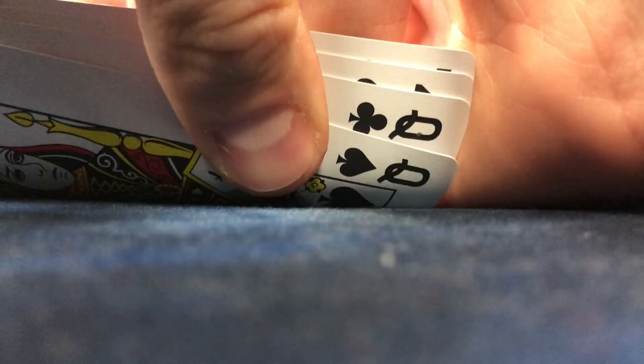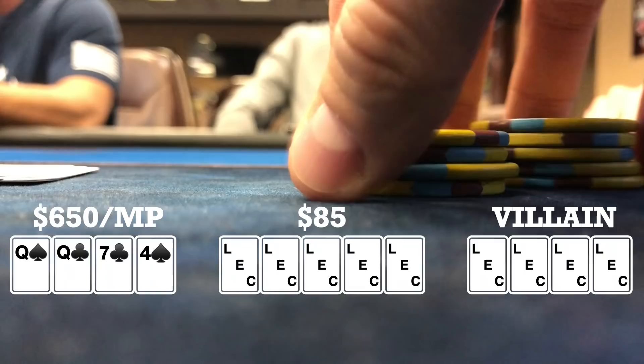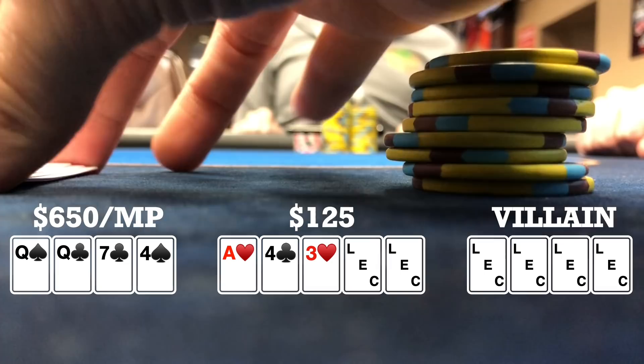Here I look down at queen, queen, seven, four, double suited in middle position. When it folds to me, I open to $20 and we get three callers, so we're going four ways to a flop. Flop comes ace, four, three with two hearts. When it checks to me, I check. One of the late position players bets $40. When it folds to me, I also fold.